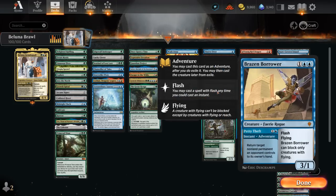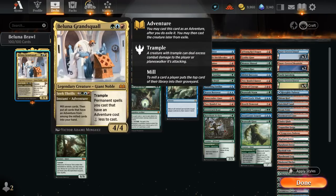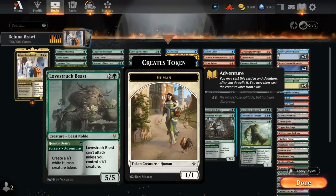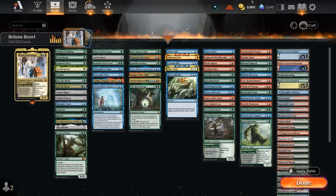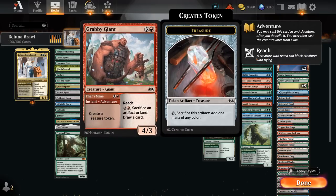Brazen Borrower is another classic adventure creature giving a nice bounce effect and then a 3/1 flyer that can only block opposing flyers. Bonecrusher Giant deals two damage with Stomp and is a nice 4/3 creature afterwards — potentially cast for two mana with Belluna in play. Two-Handed Axe can be an instant-speed trick giving one of our creatures double strike, and combined with the equipment side which also doubles a creature's power, we can potentially set up a one-hit KO. Lovestruck Beast makes a 1/1 human and then a 5/5 creature. Young Red Dragon and Grabby Giant make a treasure token with their two-mana adventures and then some decent creatures.